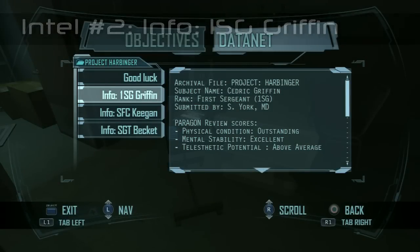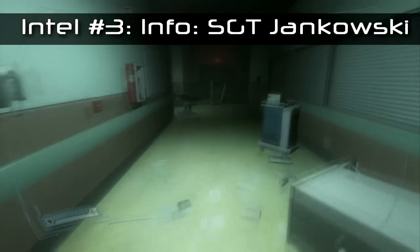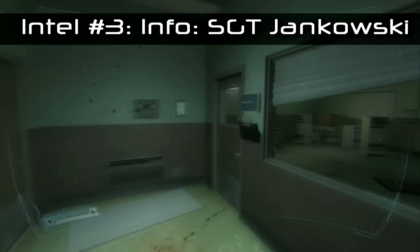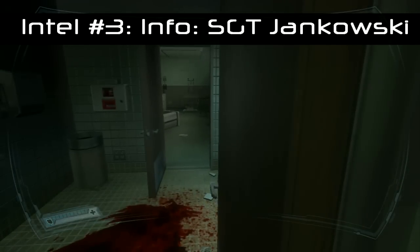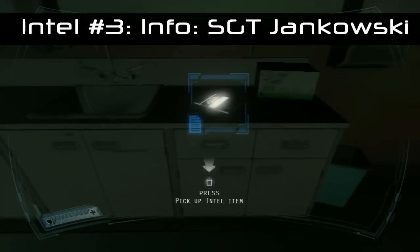Intel number three: once you go through these doors, you just want to head down the corridor, turn left, go into the room on the right, make a U-turn and go back on yourself, then go through this door. It's just on this cabinet here — this is info about Sergeant Jankowski.